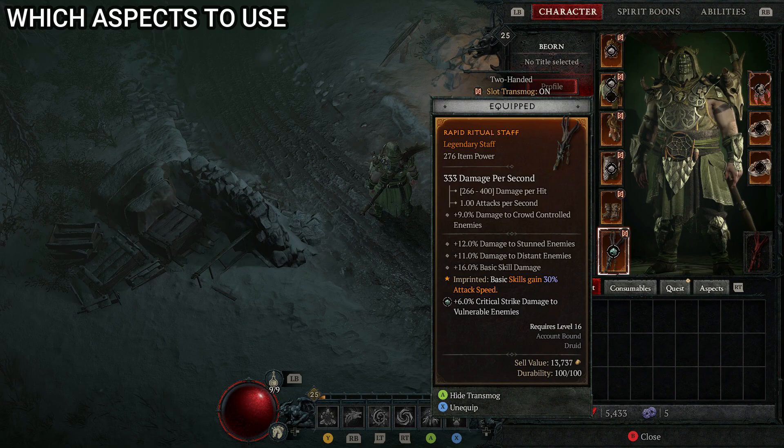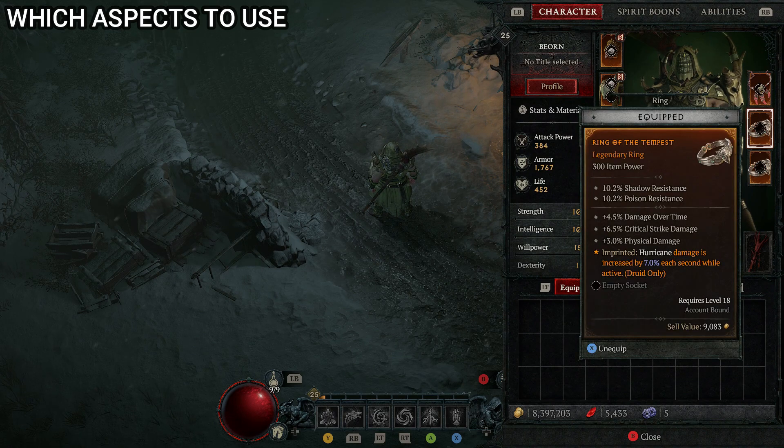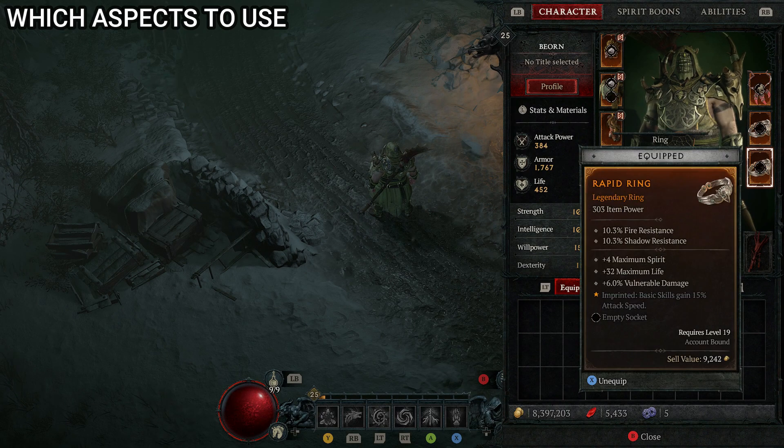I also like the aspect that gives basic skills 30% attack speed — you'll be casting basic skills a lot so this helps. For the amulet, if you have the Symbiotic Aspect use that; otherwise I like the Aspect of Mending Stone, which increases Earthen Bulwark's duration by six seconds and replenishes 24 of your active earthen bulwark barrier when you kill an enemy with earth skills — very effective for the bulwark focus. For the first ring, Aspect of Natural Balance if you have it; otherwise the Tempest aspect works great since hurricane damage increases by 7% each second while active. For the second ring, the Rapid Aspect for 15% attack speed on basic skills.